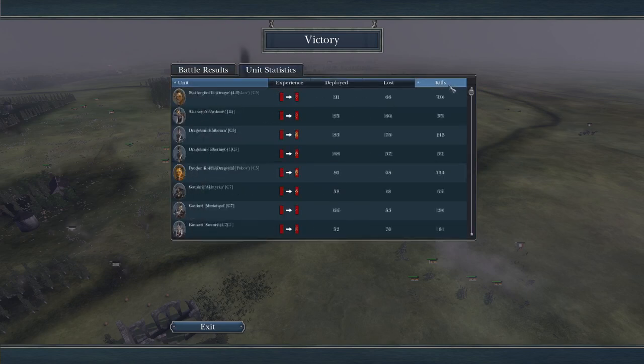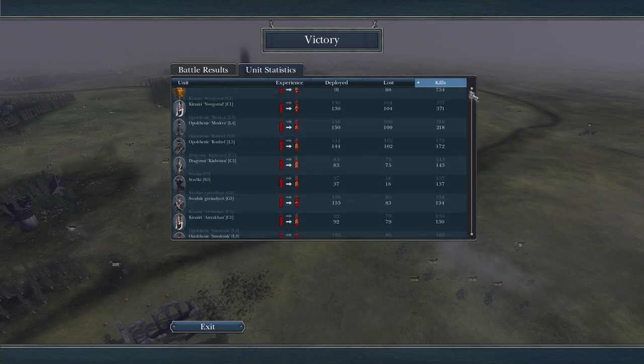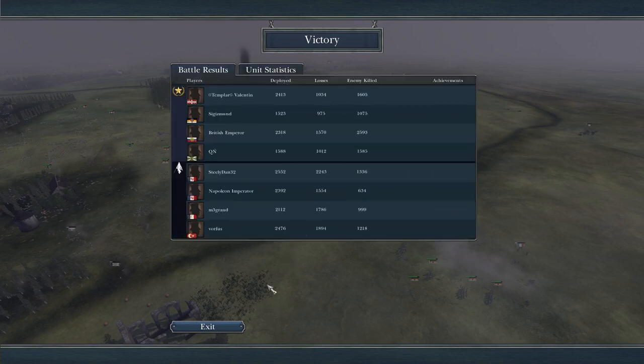So let's take a look at the kills — 734 kills by this Dragoon unit. Now I know they were killing routing units as well, but still, that is a lot of kills. A lot of your infantry get in the hundreds — that is always a good sign. I hope you guys enjoyed this battle. If you did and you are not a subscriber and you would like to be, I would greatly appreciate it — trying to reach 300, we are nine away. That's about it guys, thank you so much. You guys stay safe, have a great rest of your day, and I will catch you all in another video. Thank you.